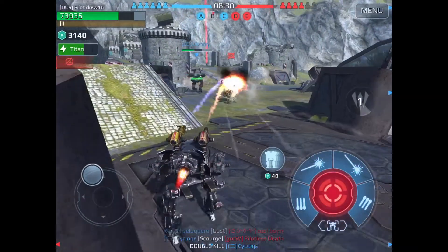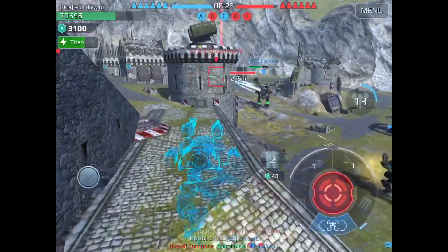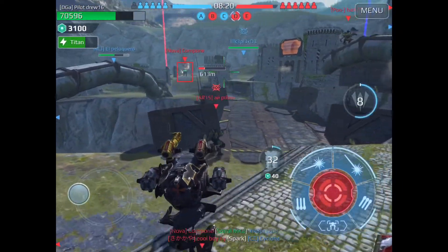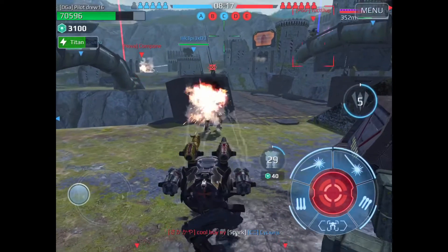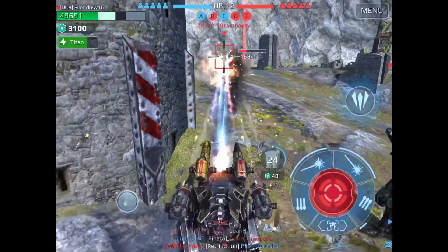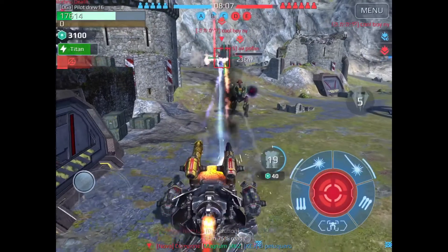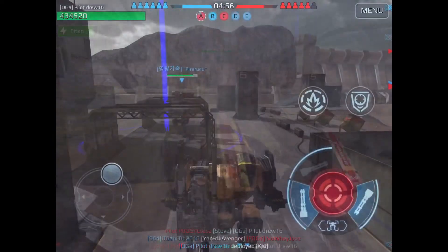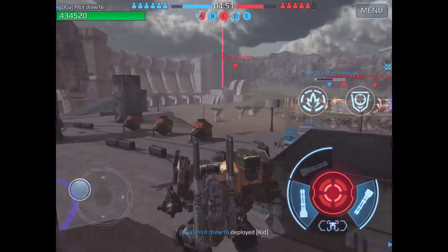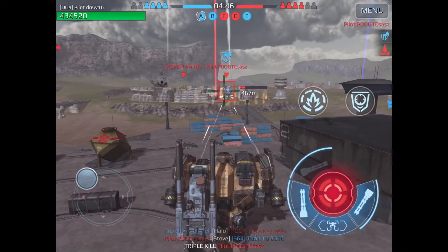I try to get that Loki but I'm having some issues. I use phase shift to try to get away without taking damage and to draw his fire so he would uncloak, but he didn't. I turn my attention to the strider, suppress the Loki, and quickly kill the strider, but I was unable to kill the Loki.